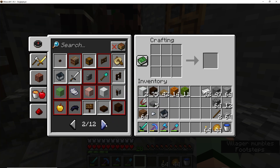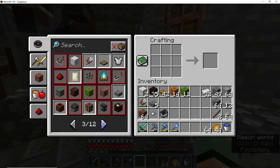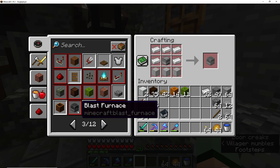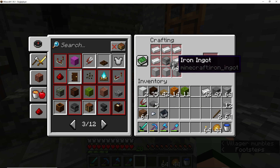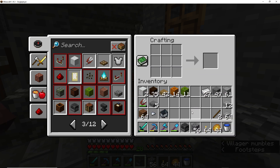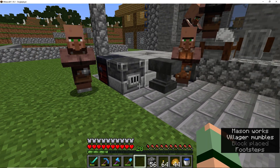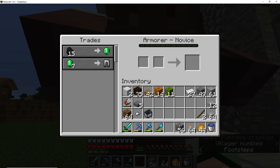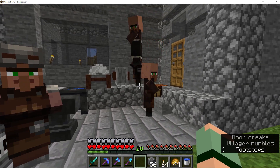I have that blast furnace — wait, that's what it is, it's the blast furnace. And I know we have more. We'll set that there. Did anybody turn into anything? You're still a leather worker. Armorer — okay, so we have one of each. We need to trade with these people before they change their minds.